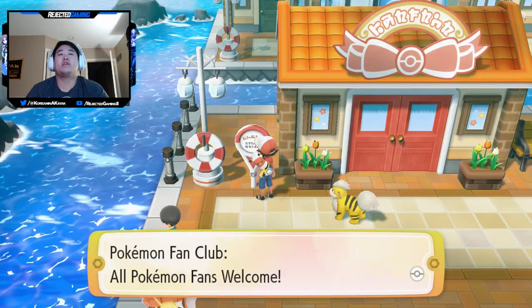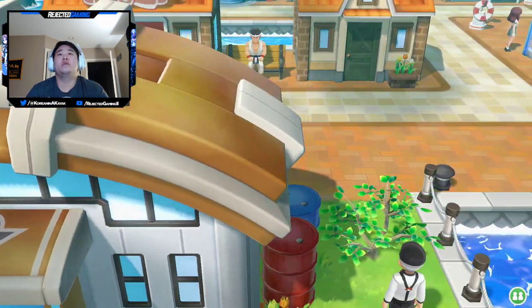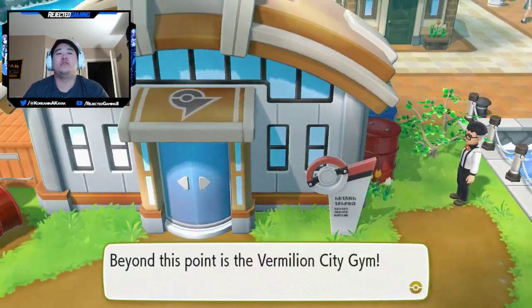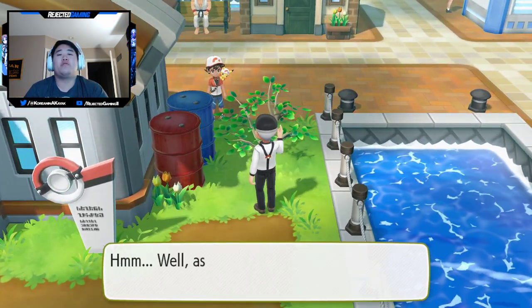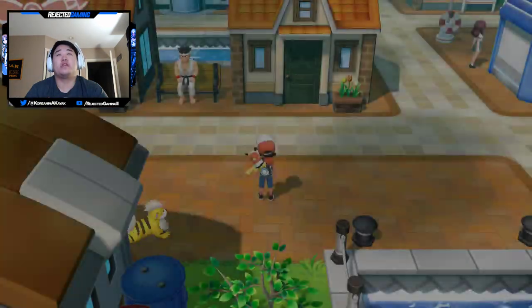There's the Pokémon Fan Club. There's the Vermillion City Gym. The guy says: 'Beyond this point is the Vermillion City Gym, but you'll need to chop the tree down first. The captain of the S.S. Anne was an expert at chopping trees.' So we gotta go to the S.S. Anne.